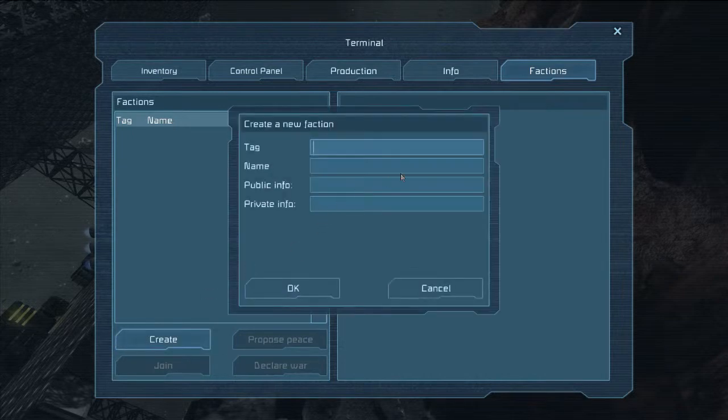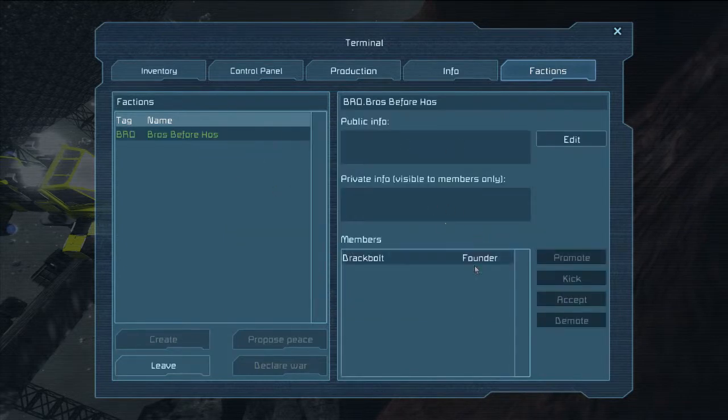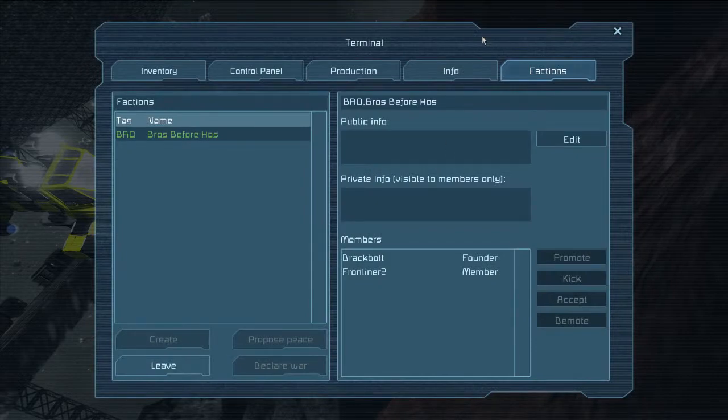Maybe we should put ourselves in the same faction. Hit K and go into your control panel, then go to factions — the tab all the way on the right. Bad Bros Before Hoes. Click on that, ask to join as a member. I asked. Ah, there you are — you're applying. I accept. That was easy. Such a serious affair.